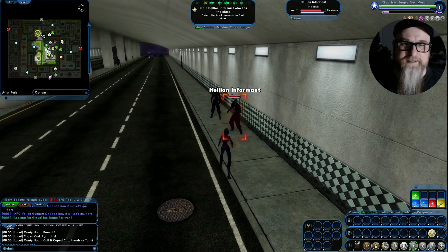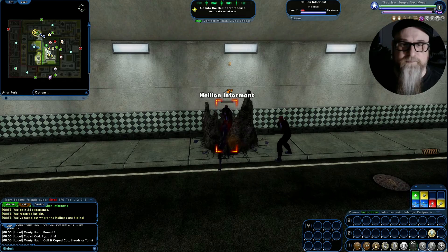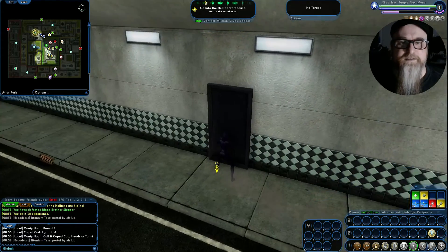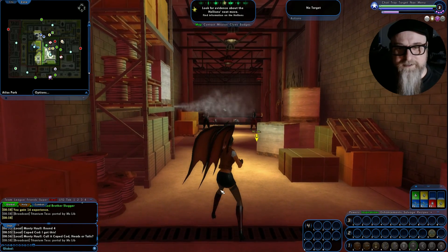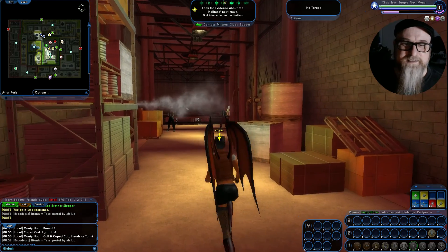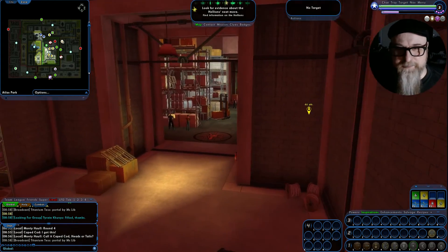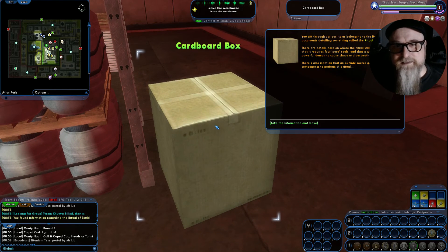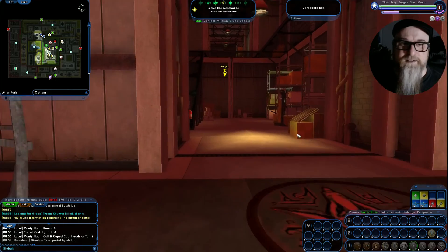We've got to defeat an informant to get a tip for the next part of the mission. So we've got the informant, and now it tells us to go through this door. This is an interesting undercover section — suddenly I look like a hellion, a crazy demon hellion chick, because you're undercover. Your powers are not available since you're not fighting these guys. They're not attacking me, I'm just in here to find evidence. I found a cardboard box with evidence, so now I'm going to sneak out.